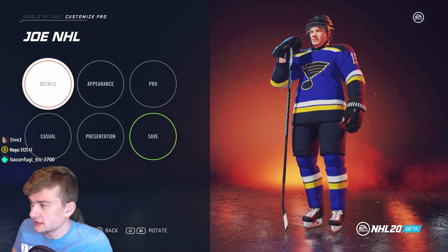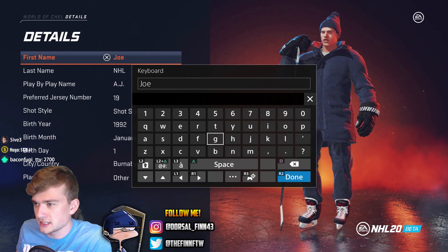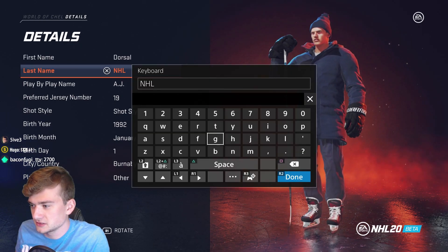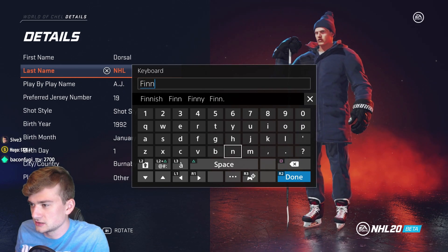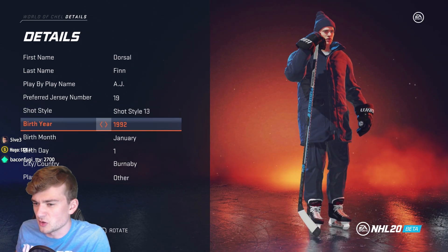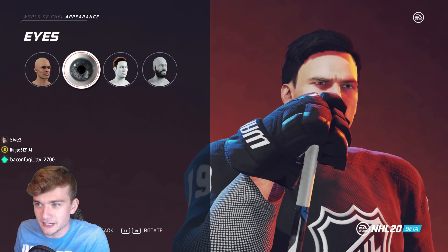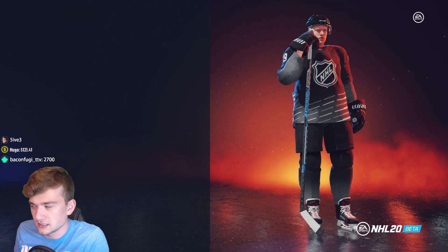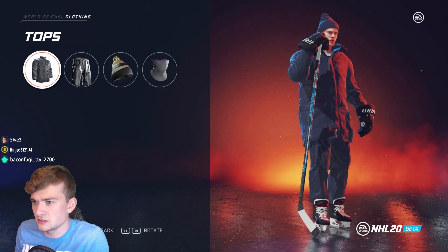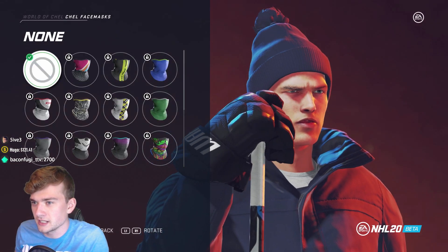We have to make our pro. I'm not gonna spend too much time with this, I kind of just want to play. I'll go with Dorsal Finn as the name. There are shot styles too. I want to see if I can change a mask — shell face mask. I thought it had a different name. I gotta have something but I don't have any.